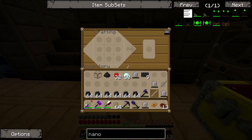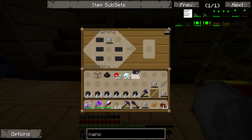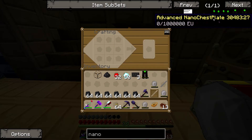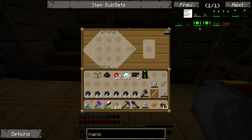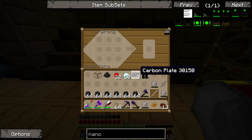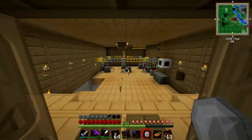Okay, one there for pants. What do the nano sable... can you make boots? Oh yeah, they're four. No, I don't have enough. Alright, time to macerate.